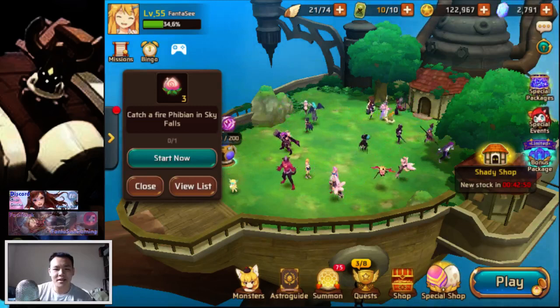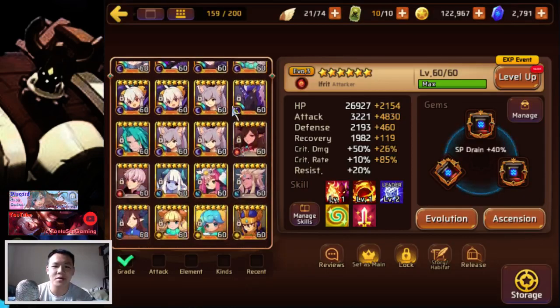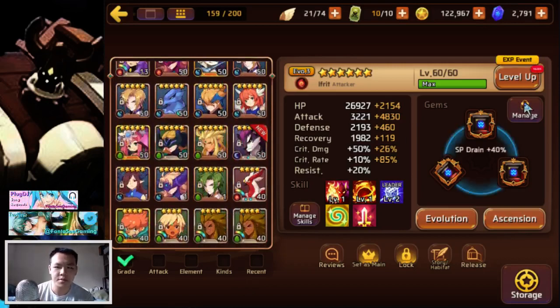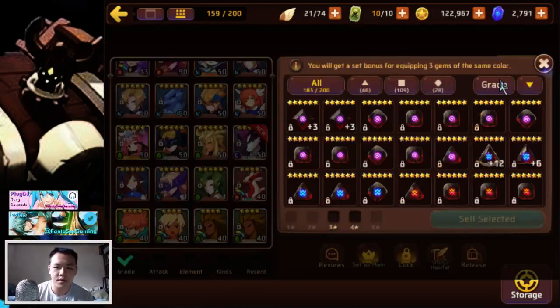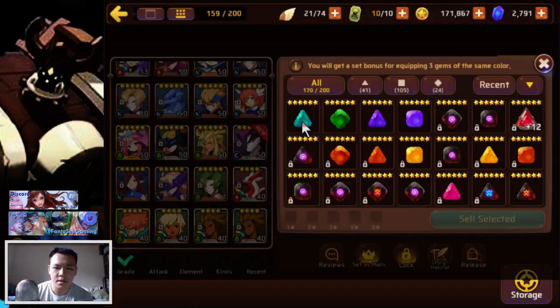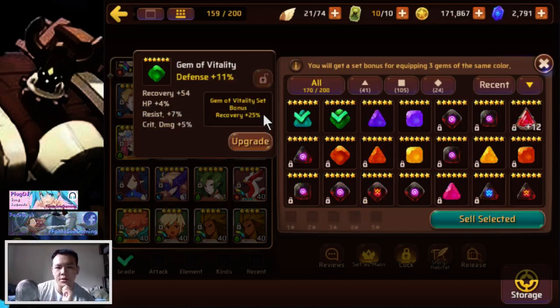I wanted to show you guys this thing I was working on. I wasn't able to stream my dragon dungeon runs this week, but I did manage to get a few gems. Let me just sell the three-star and four-star ones — I was farming a little bit of golems. This one is a recovery gem, it has like two good subs. The crit damage is okay but there's no crit rate for the damage, so I'll keep it for now.